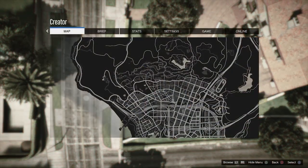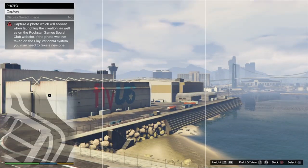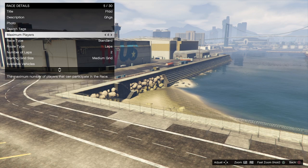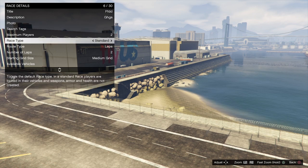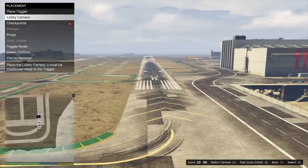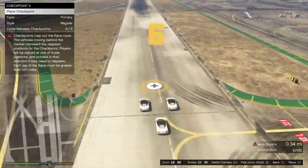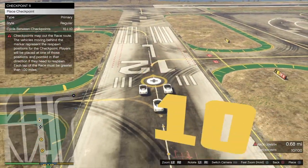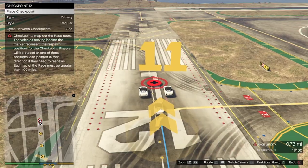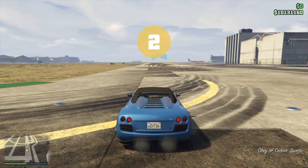When you load in, grab your map and go to the airport — just set the waypoint so you will teleport to the airport. Type something for the title and description; it doesn't matter. Now the important part: set Maximum Players to two and Route Type to Point to Point — that's very important. Place the checkpoints; it needs to be one mile minimum. When you place that, just test the race.